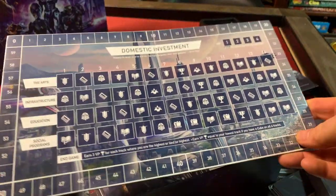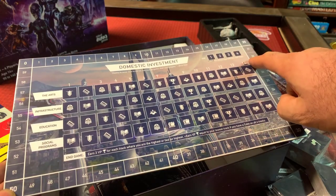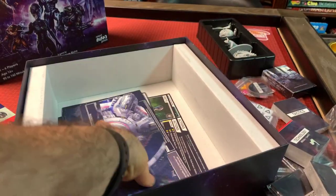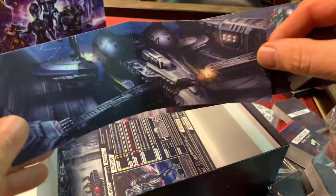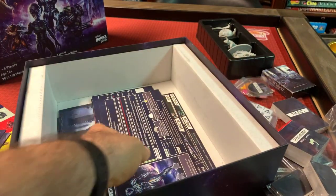Our domestic investment board folds out. This is where you track your domestic investment after you pass — you can track the age that you're in and also the score track around the outside. So this board is pretty nice too. Now we've got a couple of our player screens — that's how you kind of shield your production when you're allocating it. You'll get five of those in the Deluxe Edition and four in the Standard Edition.